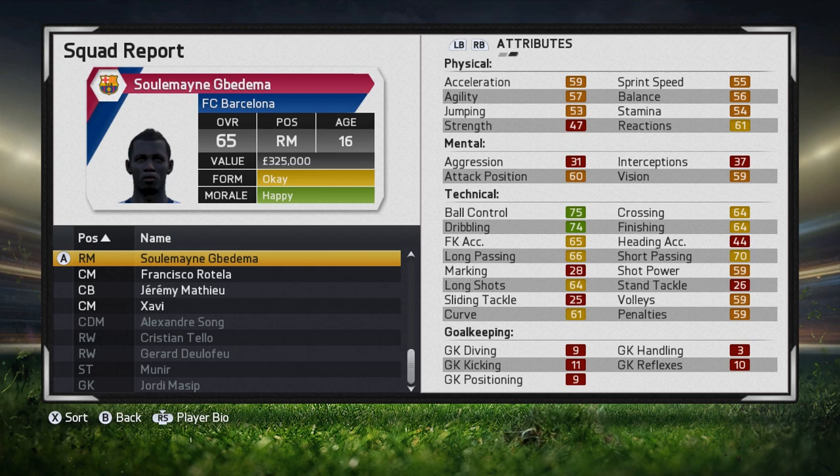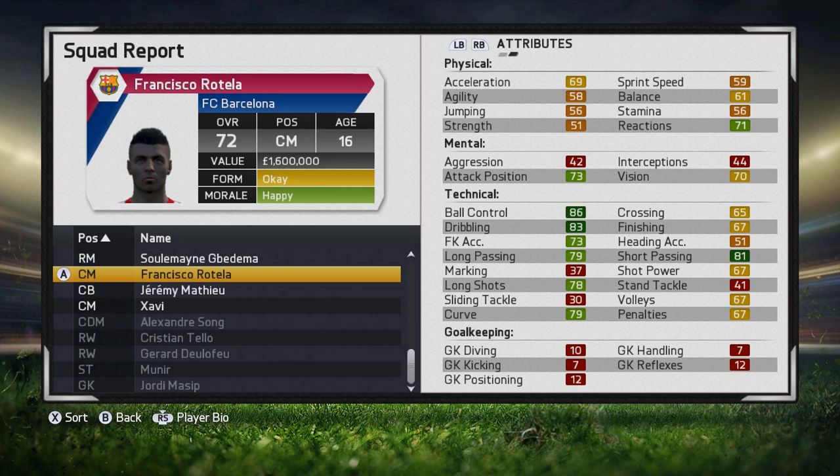One thing to watch out for is if you find technically gifted wide players, because the game allocates a lot of their stats towards technical areas and their physical stats miss out. That's not good for a wide player — 55 sprint speed, he's not going to be beating a lot of defenders. So for the first season or so it's going to be quite difficult to play with him. The best technically gifted players you can find are often centre midfielders who have amazing dribbling, ball control, passing, and shooting. They're good going forward, not so good defensively.